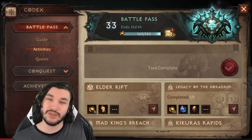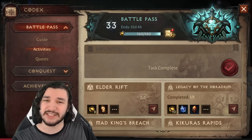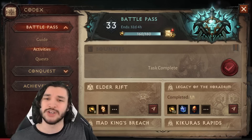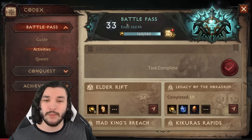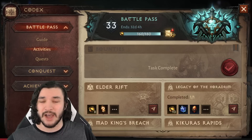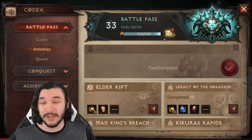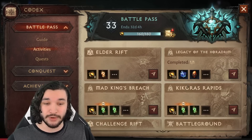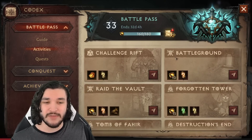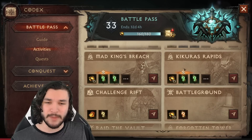When talking about paragon leveling, we need to balance things carefully. To access higher-tier content like hell 2, you're going to need a higher combat rating, otherwise you'll get one-shot. The method I'm going to show you later in the video — which I highly recommend you stick around for — is the fastest way to get experience, but it requires you to have a decent combat rating first.